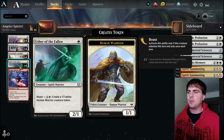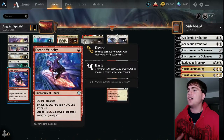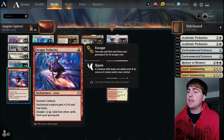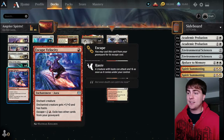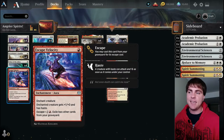It's really fun to get vigilance on Usher too, so you can attack, do your boast, and he's still untapped to defend on your opponent's turn. I've got two Escape Velocities - they're not quite as good as Sentinel's Eyes but they're pretty close. They really help fuel our escape synergy, which double-triggers Quintorius, pumps up Stone Binder's Familiar, and gets a decent enchantment out of our graveyard back onto the battlefield.